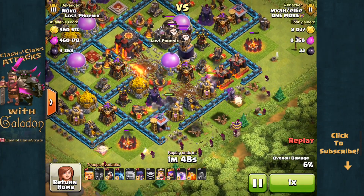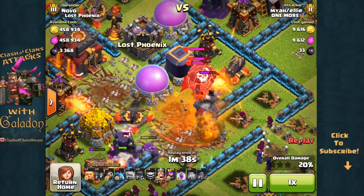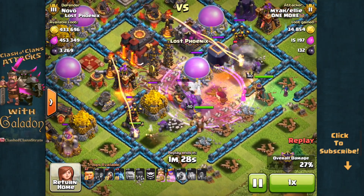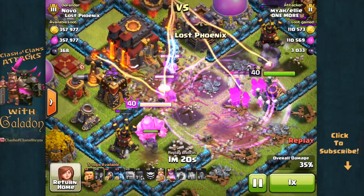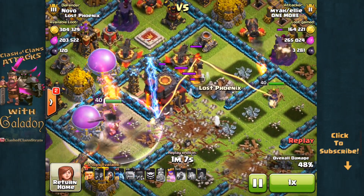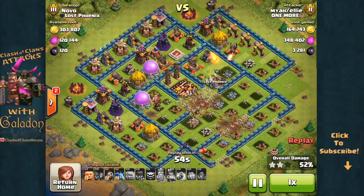Even though that outermost wall was not shaken down, you can see the earthquake spells and wall breakers have pretty much turned nearly half of this base into one big enclosure. The poison spell works on the clan castle troops, but it's really the wizards that get the job done. The raid spell goes down and now the level 40 heroes move in, closing in on the town hall enclosure with pretty much nowhere else to go — and they overpower those defenses and the town hall. Both stars come one on top of the other: 50% and the town hall destroyed at nearly the same time.